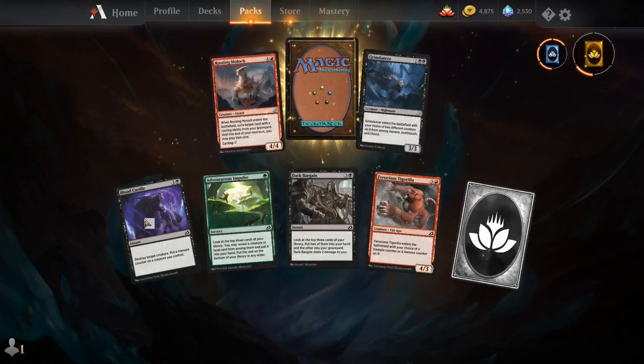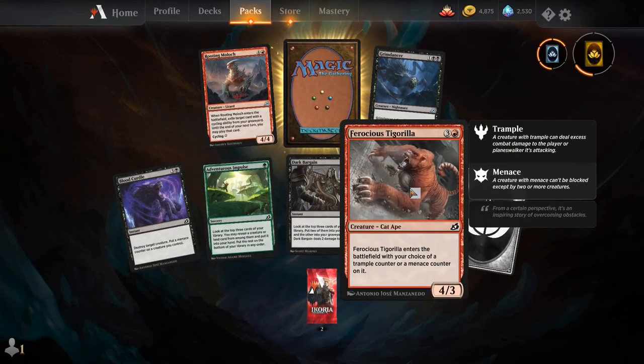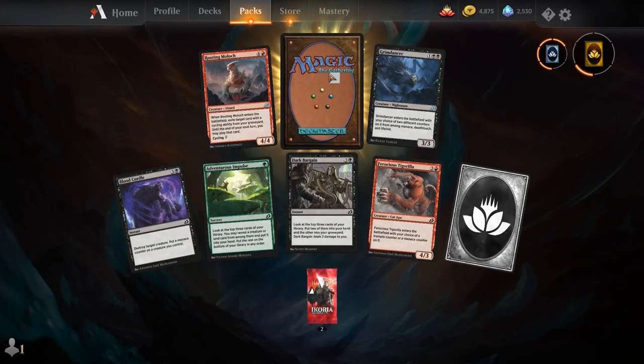Blood Curdle, Adventurous Impulse, Dark Bargain, Ferocious Targazilla, Grim Dancer, Rooting Moloch, and our rare is Labyrinth Raptor.